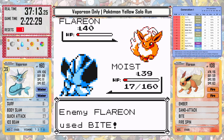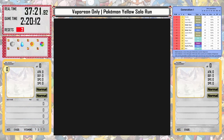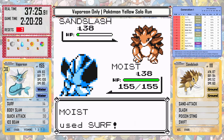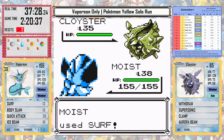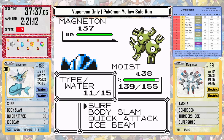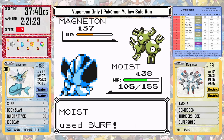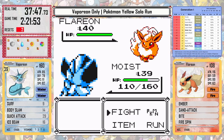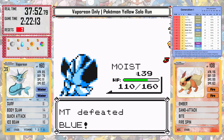Sandslash is obviously a one-hit. Cloyster actually takes more damage from Surf than physical moves because of its insanely high defense. We can do great physical damage against Kadabra, but I should have gone for Quick Attack — I take an extra Confusion hit, so when I go into Flareon I'm at lower health than I should have been. With Sand Attacks I start missing and just lose that first fight barely. The second attempt goes much better: Cloyster will only use Supersonic since its other moves are water or ice type, Magneton isn't really an issue, and I correct my Kadabra mistake to make Flareon much easier. We take out the Rival.